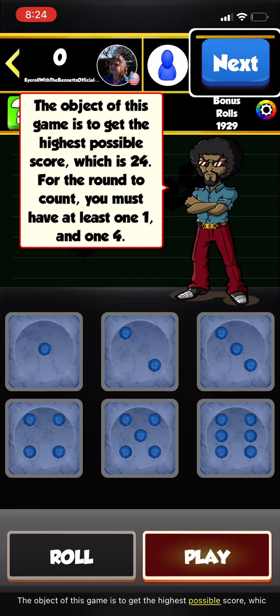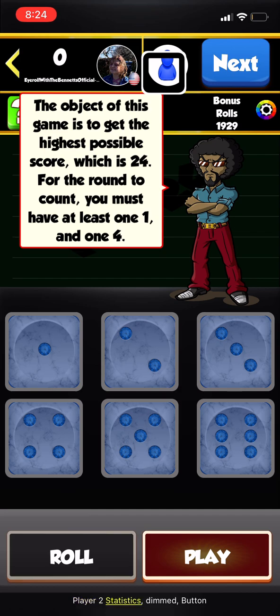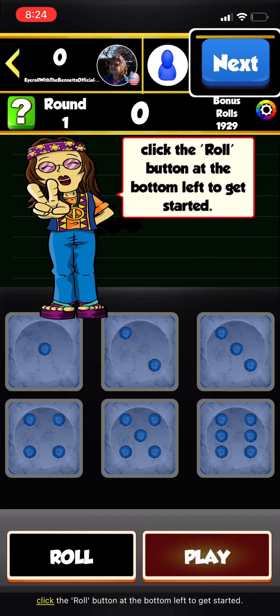Welcome to the 1-4-24 tutorial. The object of this game is to get the highest possible score, which is twenty-four. For the round to count, you must have at least one 1 and one 4. Click the roll button at the bottom left to get started.